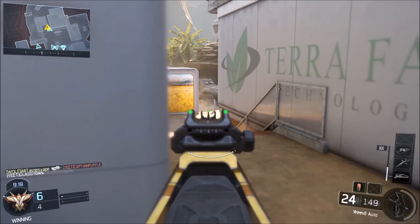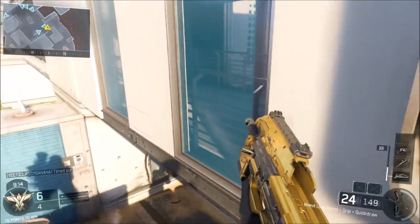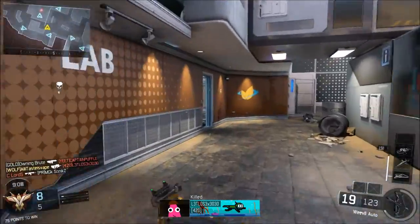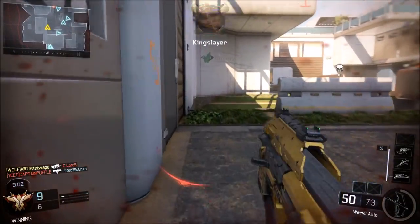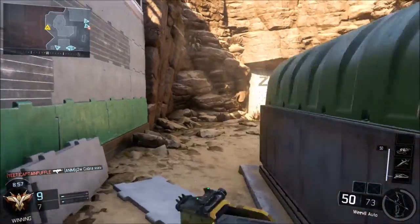Up next we have the rapid fire. This is a great attachment for the Weevil — I know it already shoots fast, but you have a ton of bullets in the clip so go crazy. There's plenty of room to make mistakes. If you happen to run out of bullets before you die, pick up a gun off the floor and keep on slaying. It allows you to get more bullets out much faster, and at close range it's extremely beneficial — and far away it'll definitely help you out as well.